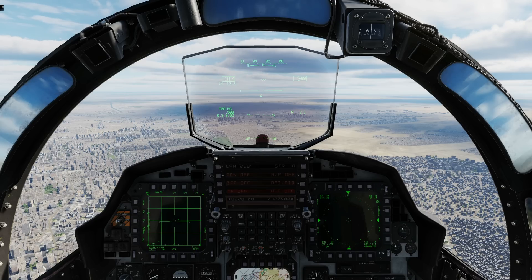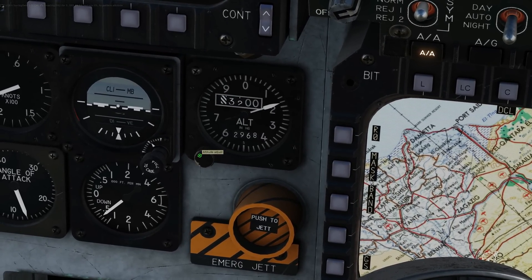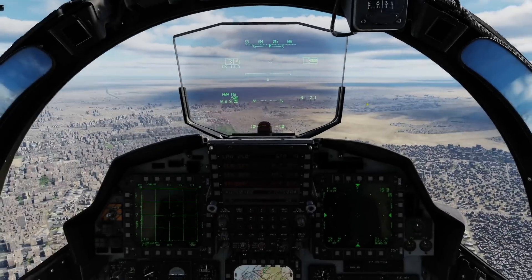First, let's contact the tower to get our air pressure. Comms menu, ATC — Cairo International is at the top because it's the closest, 10 miles off the nose, inbound. You can see up there QFE 29.51 — I think that's inches of mercury. I'm going to go down to my altimeter and change it to 29.51. We're now reading the correct 3,000 feet AGL.